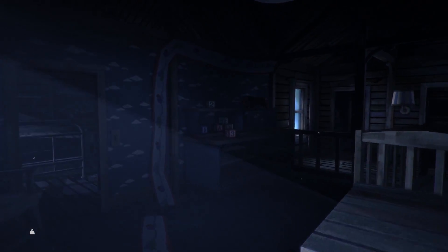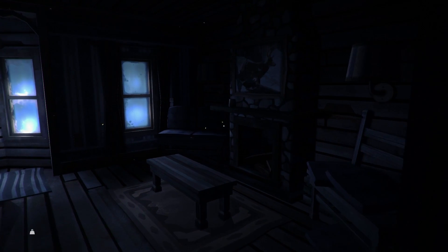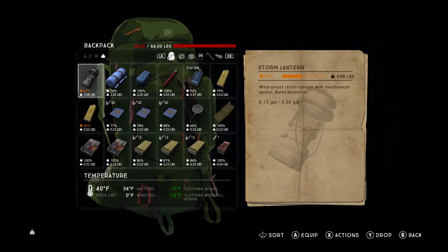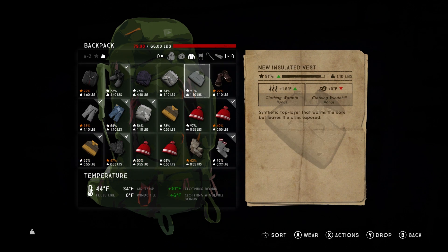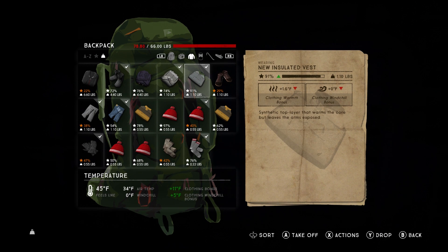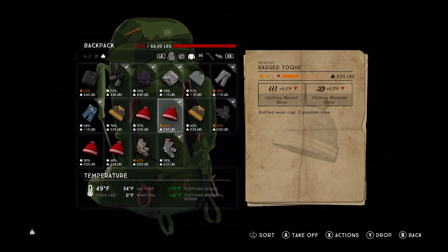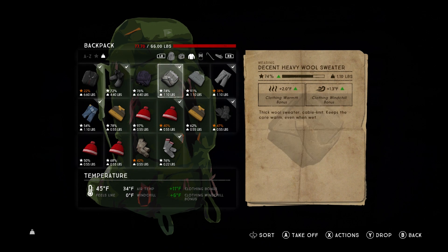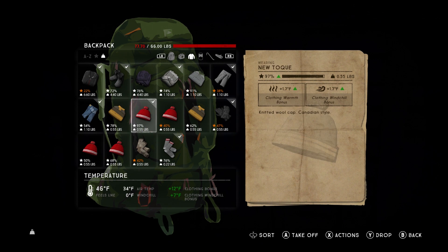I don't think there's anything else we're missing. Let's do a quick overview and make sure I haven't forgotten anything. Let's go through our clothing options since we've picked up so much stuff. Decent insulated boots — much better than the sneakers I'm wearing, so we'll drop those. Heavy wool sweater — better than a worn thin wool sweater. New insulated vest. Let's try the winter coat — yeah, that overwrites everything, so that's going to be our best bet. Go ahead and put on a good toque.